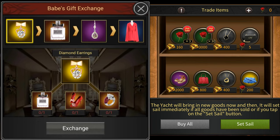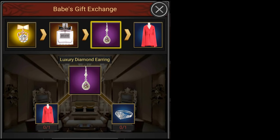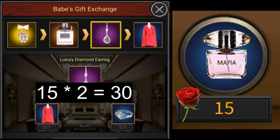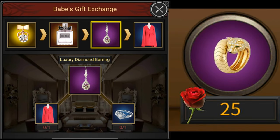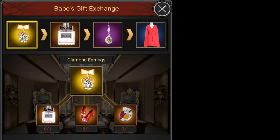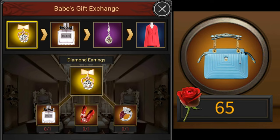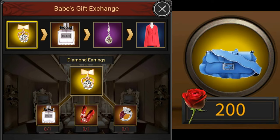Now let's talk about a few ways of saving roses. One way is while buying gifts. There are two ways of buying gifts for babes: directly from the yacht or by synthesizing them. For purple gifts, you never synthesize them because it costs two blue gifts to synthesize, and two blue gifts cost 30 roses at the yacht. However, buying a purple gift directly from the yacht costs only 25 roses — so you lose 5 roses every time you synthesize a purple gift. For gold gifts, you always want to synthesize them, since you need three orange gifts to make a gold gift, which costs 195 roses in total. If you buy a gold gift directly from the yacht, it costs 200 roses, so you lose 5 roses per gold gift bought directly.